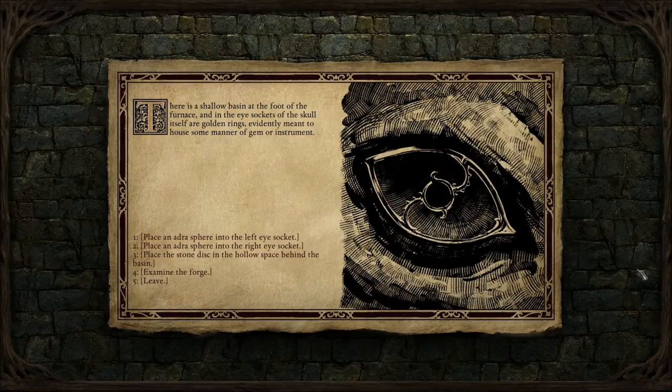There was a shallow basin at the foot of the furnace, and in the eye sockets of the skull itself are golden rings, evidently meant to house some manner of gem or instrument.